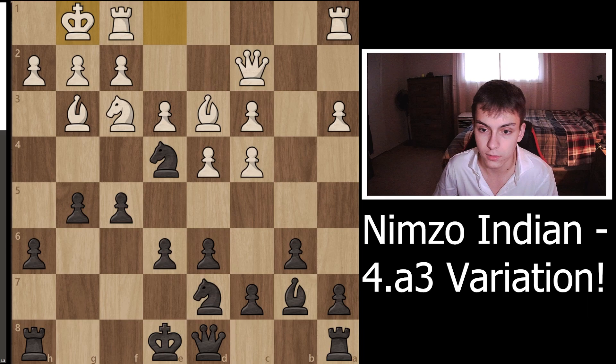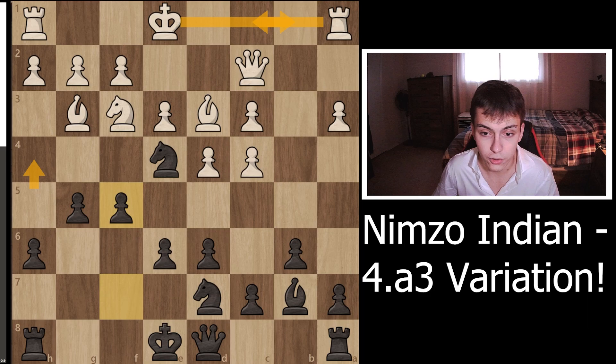Of course, your opponent has the opportunity to castle queenside, in which case you still push these pawns since they're already very advanced. You play based on the advantage you have on the kingside — push the pawns, create weaknesses, and you'll already have a significant space advantage over your opponent that you can exploit and build on.